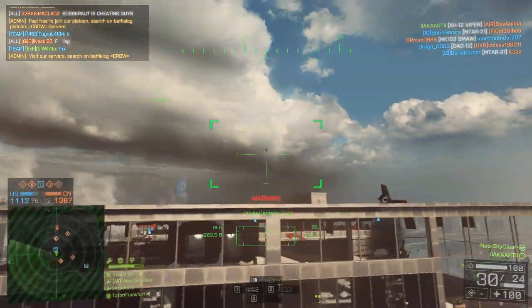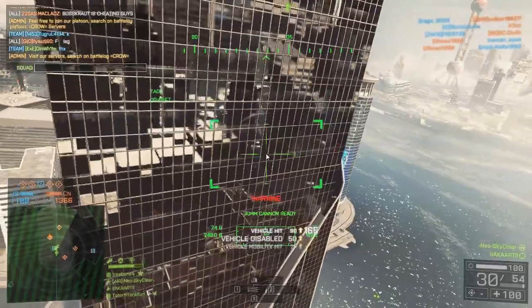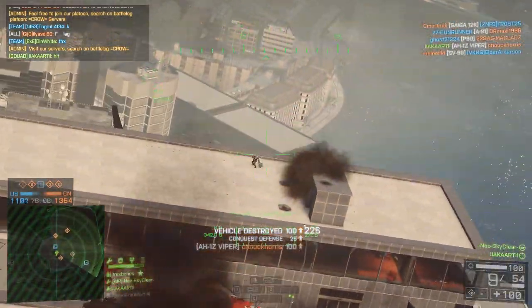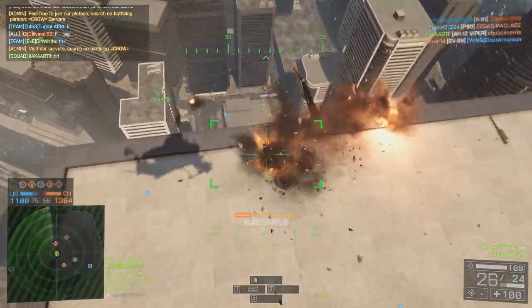When you are in the helicopter it's always worth switching to the TV view every so often, just so you can have an idea of where the attack heli pilot is actually aiming. This way, if you're not on comms and he's trying to prompt you to shoot a helicopter in the distance, you can switch to your TV missile and wait for him to line you up, then fire.